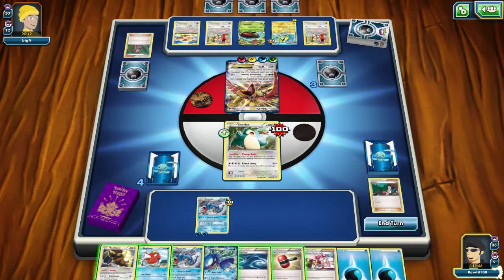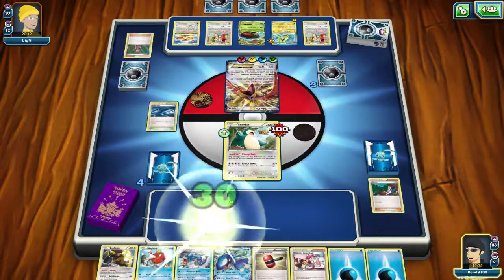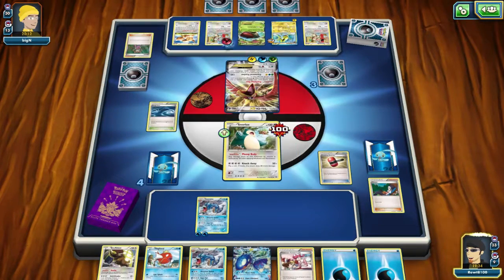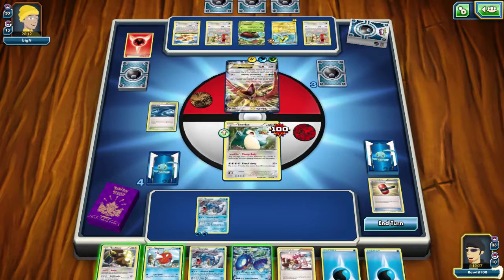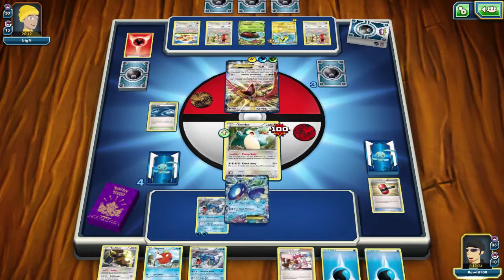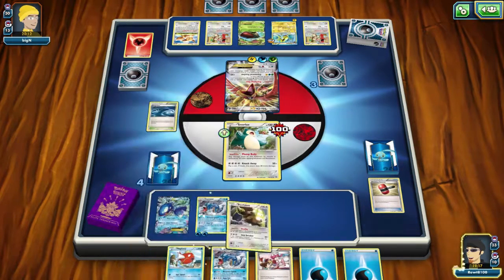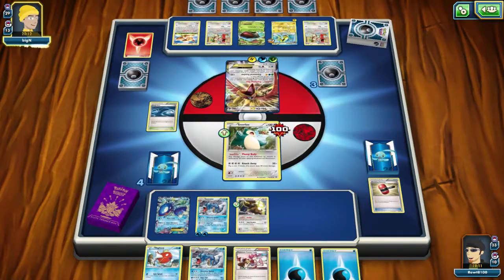I need cards. I can Crushing Hammer — that's great. And Raging Seize is going to be super clutch for me. Crushing Hammer is going to help me out a little bit. I'll be able to take out an energy. Oh, I should have taken out the grass energy — I really should have taken out the grass energy. I'm really dumb.